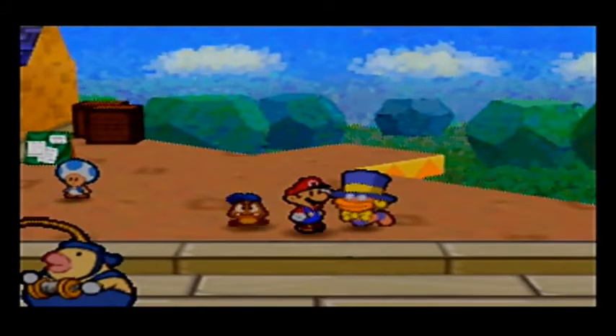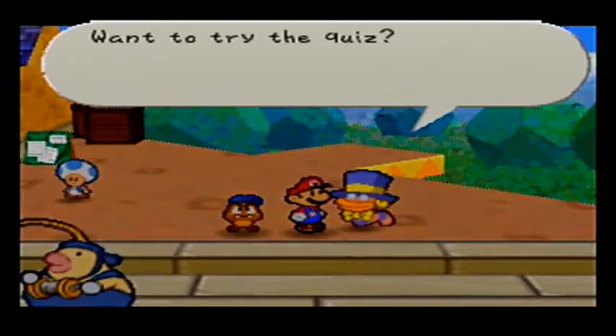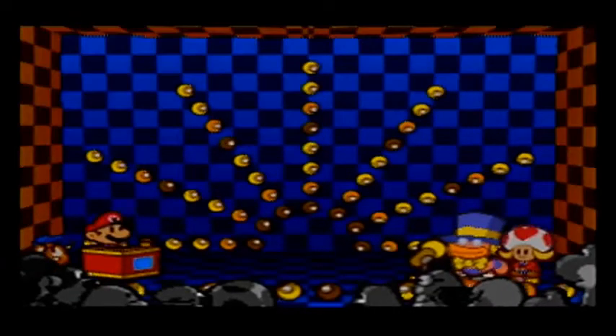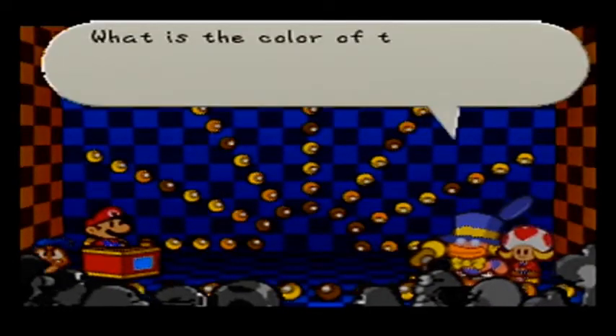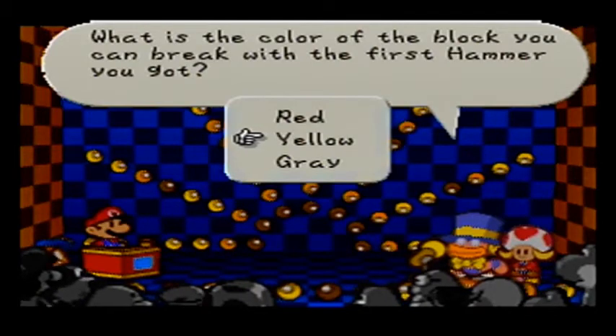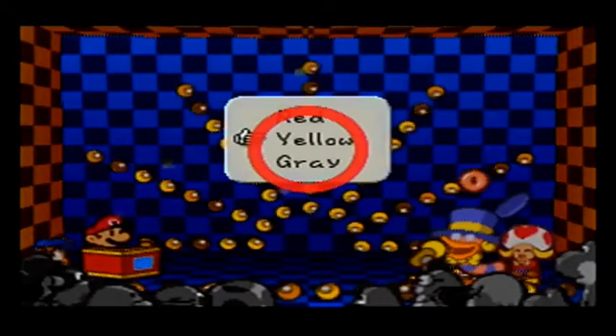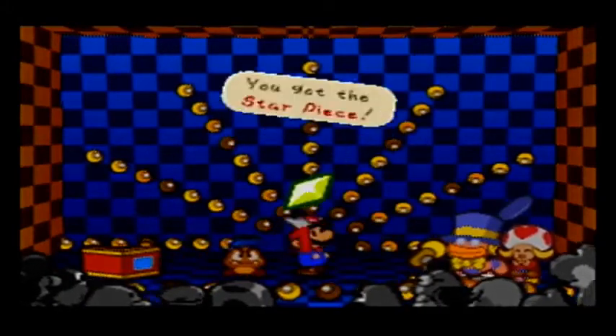I didn't even know he could appear here! Ka-Wiz! It's everyone's favorite quiz master, Chuck Quizmo! Question! What is the color of the block you can break with the first hammer you got? It's yellow. That's correct! It's so weird to not have background music.